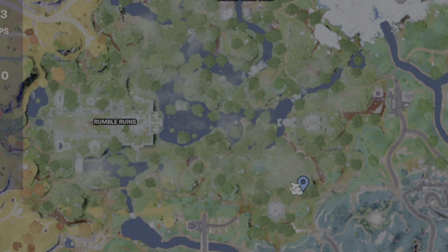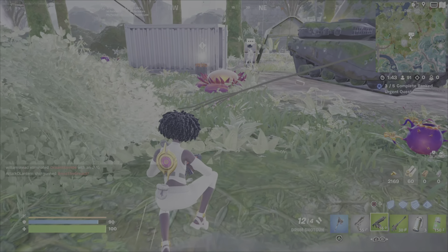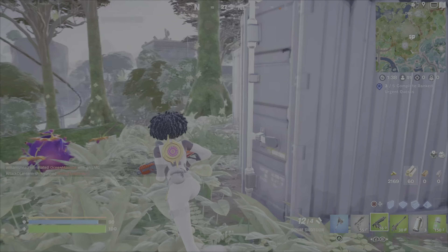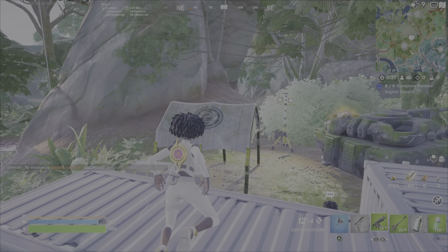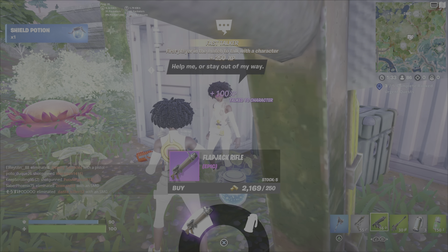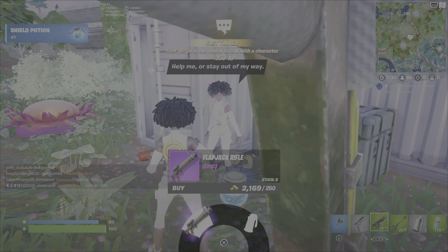So for this challenge, you can damage opponents — this is players, NPCs, or bosses — and you have to use the flapjack rifle, brand new this season, or SMGs. You can find all of these weapons on the ground or within chests, within the loot of dead players' bodies, but you can also buy them from some NPCs.